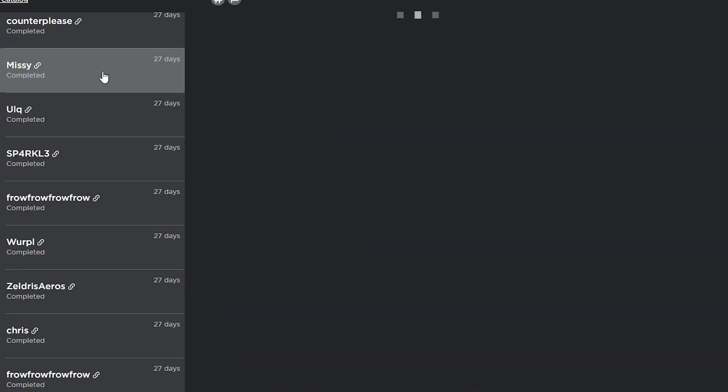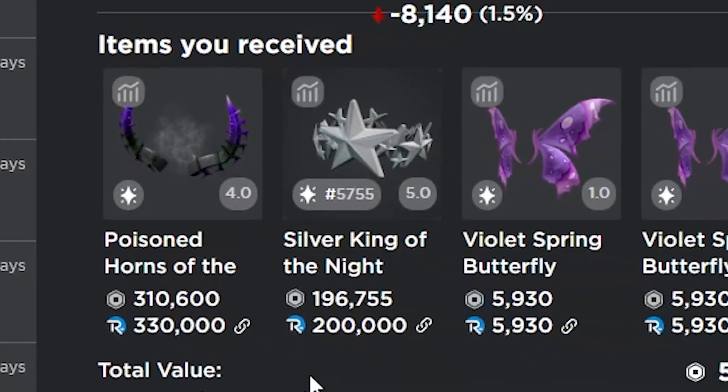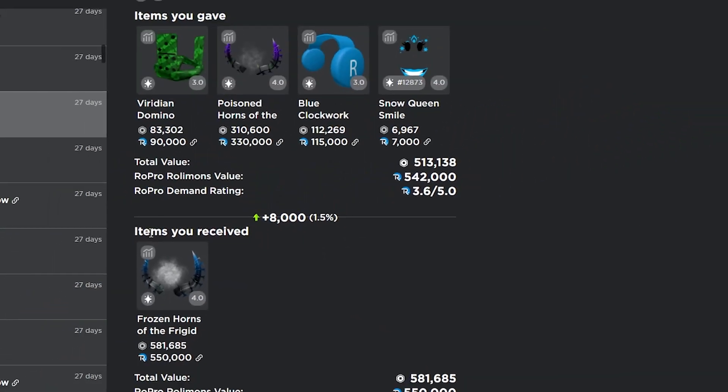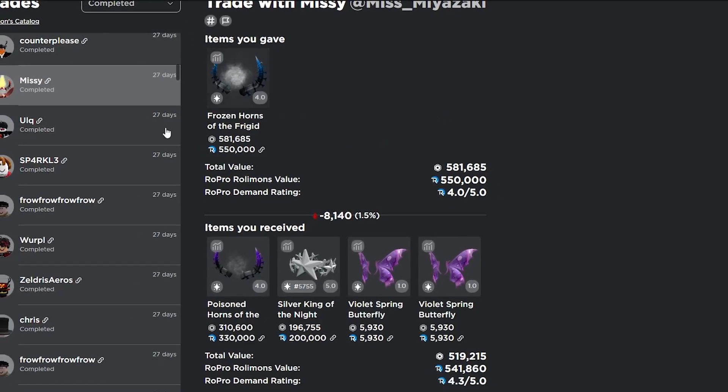In the next trade after that, I actually traded my frozen horns back for the poison horns again, the silver king of the night, and two violet spring butterfly wings. This ended up being pretty bad — I probably should have just kept the frozen horns, but I ended up trading them right after and it wasn't very good.